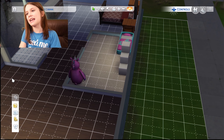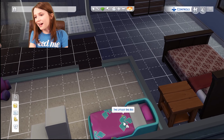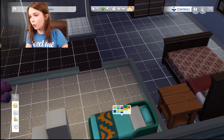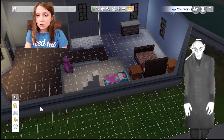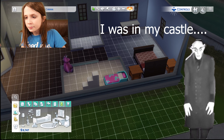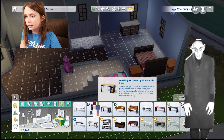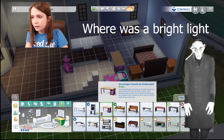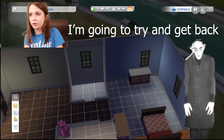Hey guys, welcome back to the channel. Today I'm going to be playing Sims. I already made a sim and part of her house — I have her bed right here in her bedroom. I'm going to make her have a child. Even if it's a boy I can just change the color, if it's a girl I can keep the color. I was working on the kids room and then I realized why don't I make a video out of this.